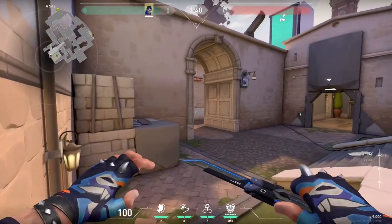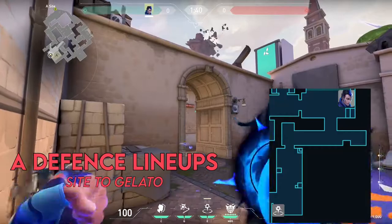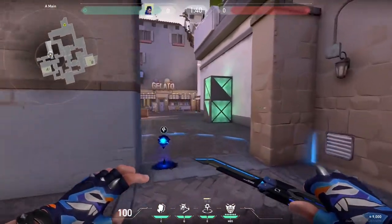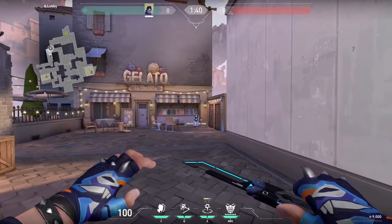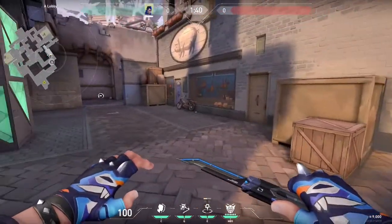Now let's cover some more aggressive lineups for A main. The first one is a good fake TP — we're going to get in this back corner, aim at the bottom of this hanging light, and throw as the buy phase ends. This goes through A main and lands all the way in gelato in that corner. If the enemy has been playing aggressively mid, this TP can be a great way to cross over traps undetected — like Chamber traps or Killjoy alarm bots set up in A main.